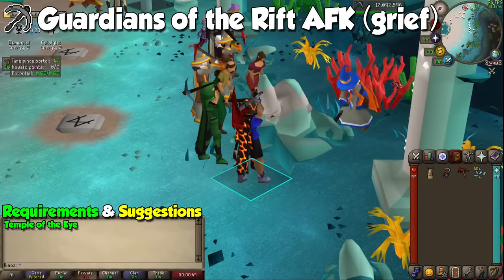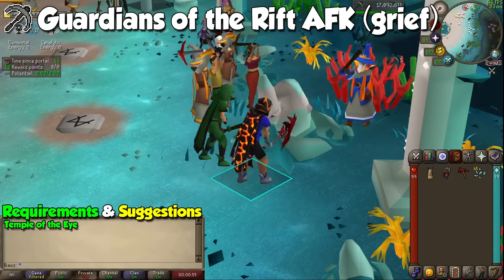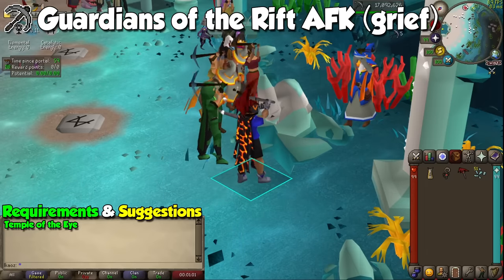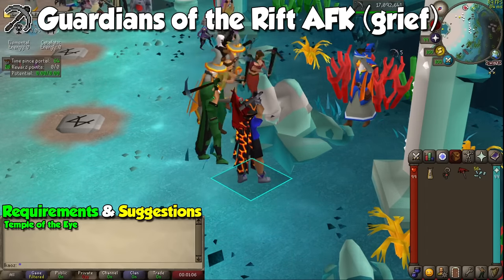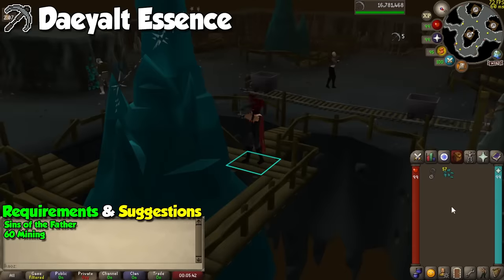If I ask you how to AFK mining, you are probably going to think of the Motherlode Mine, but that still requires a lot of attention. Instead, we are going to go to Guardians of the Rift, where you can AFK mine the Guardian Remains for the duration of the entire game. This can be cut short if Ironmen don't place cells at the beginning of the game, and even though this will be pretty slow, it's better than coping at other places if mining is not your cup of tea.